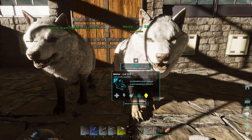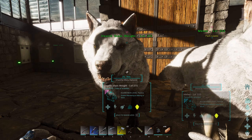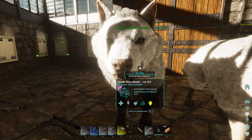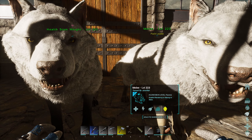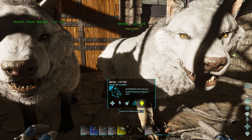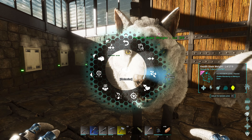Here are the direwolves we tamed in the last episode. I forgot to put weight on this one, but this one has the weight stat. As you can see, the lower level one wound up having more stat categories than the higher level one, which is not out of the ordinary. That's why you don't always want to aim for 150s — 130 and above is good to go.